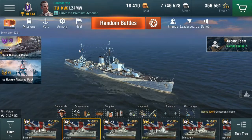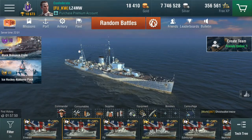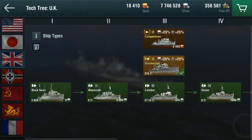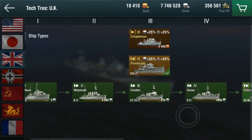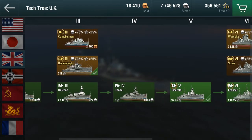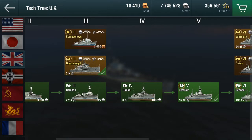Welcome back to World of Warship Blitz for a down the line video looking at the British cruiser line. The British only have one tech tree line of ships — the cruisers. They have a couple of destroyers, the Campbelltown and the Gallant, and five battleships but they're all premiums, so the main line of British ships is only the cruisers.